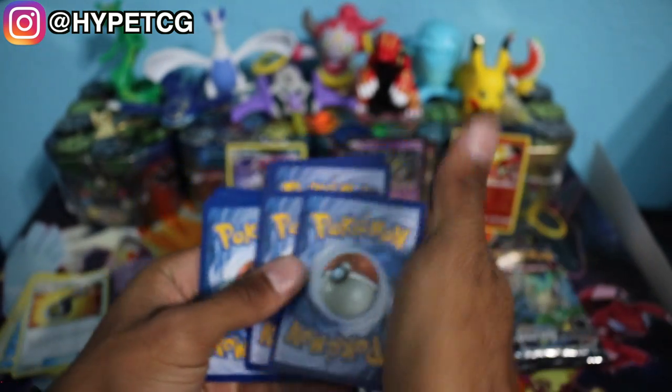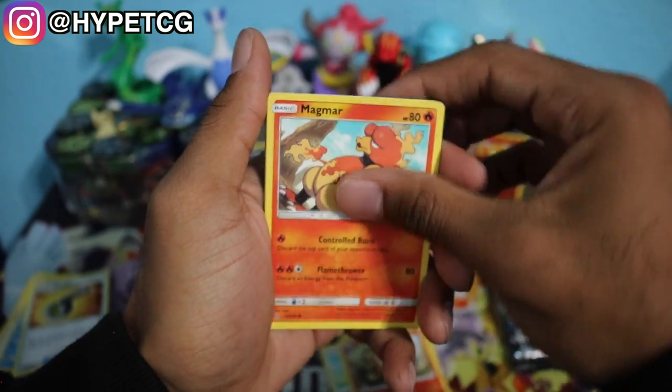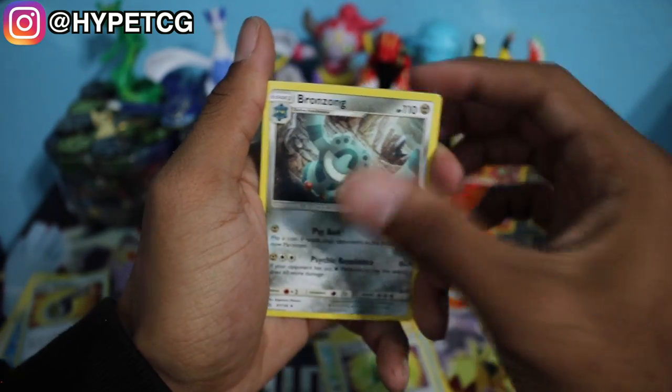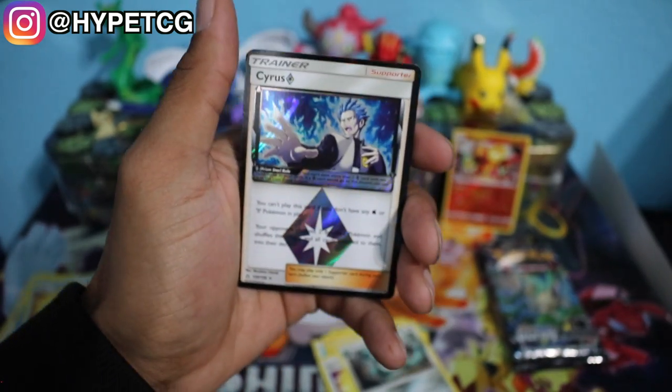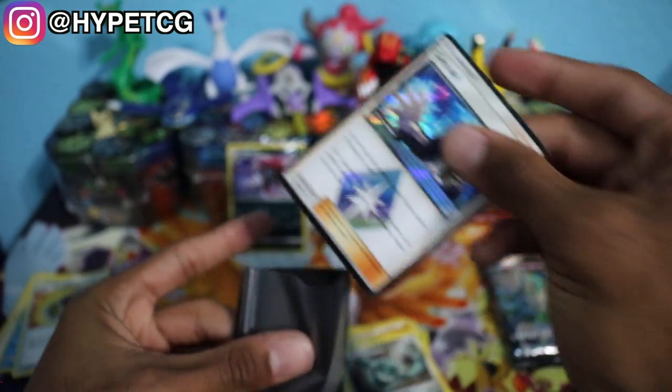Third pack, we are about halfway done now. No Cynthias yet, so hopefully we can get something out of these last couple of packs. We have a Sneasel, Chimchar, a Magmar, an Electric Energy, a Prinplup, a Missing Clover, a Bronzong. We have a Cyrus Prism card right here — we are pulling the Prisms right now, you guys. Very nice. Let's get a sleeve ready for that. And we have a Magearna Non-Holo Rare. That's our second Prism card. I really like the Prism cards out of this set.